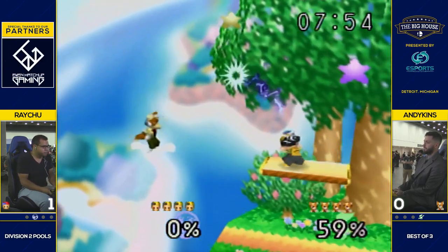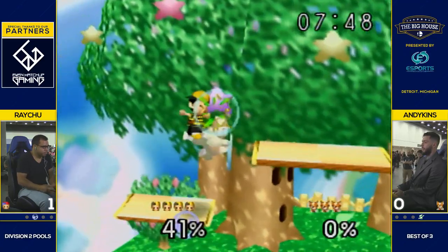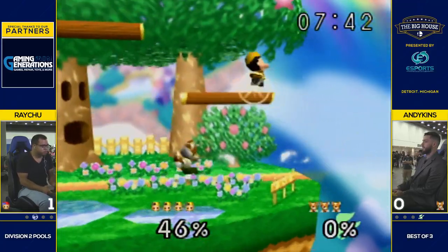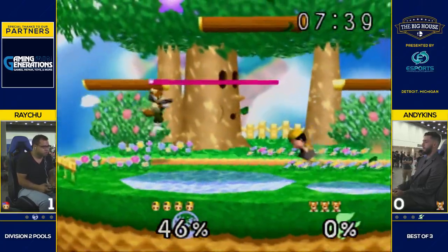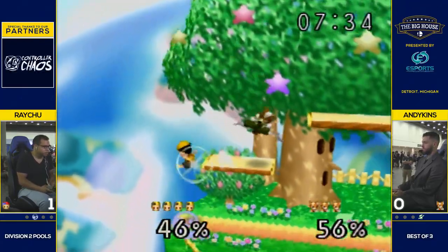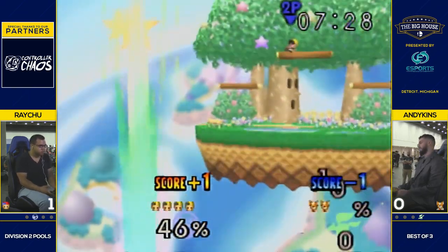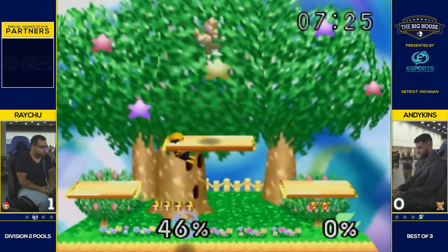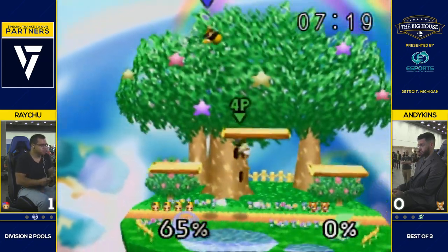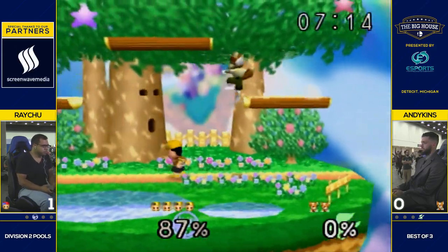We see that combo extension — and it trades, so he gets popped up. Took a little bit of damage, but that shine went the wrong way. If he had gone the right way, that would have been Ness offstage with no jump. Raichu getting another combo started, reads the jump, just barely gets that forward air — that's enough to bring him offstage, and that down smash will take care of it. I think some people forget that down smash is an option for Ness. If you're not used to fighting Ness, it's like: oh yeah, I have to respect this giant disjoint at the ledge.